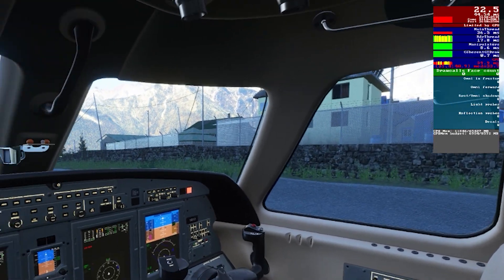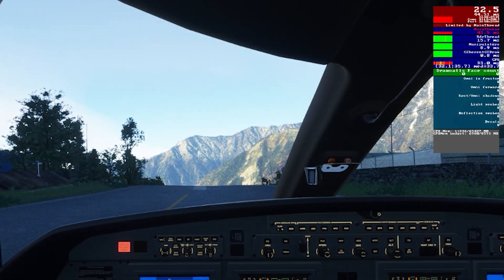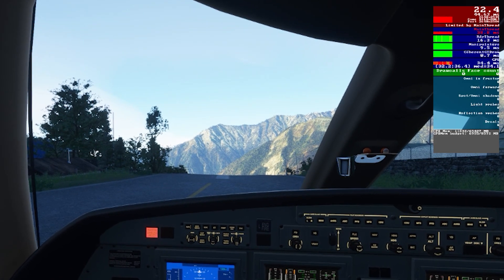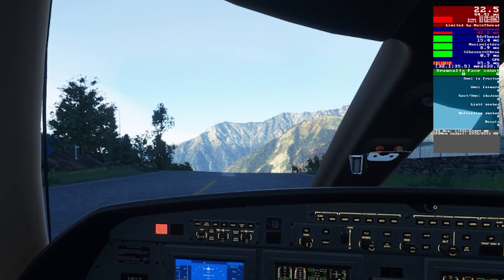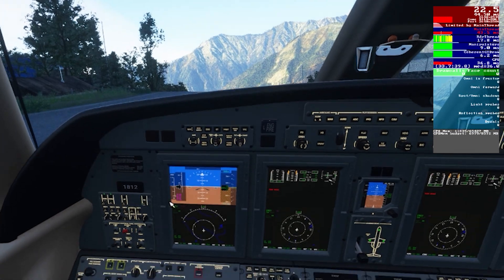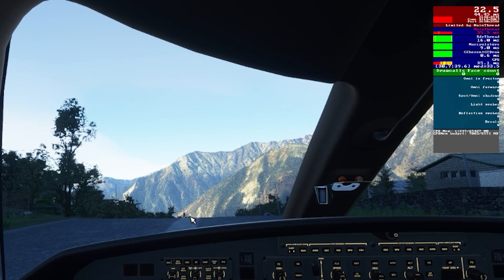Here we are sitting on the runway at Lukla Airport in Nepal. Some of you may be surprised to see me in a Citation CJ4 — I probably shouldn't be taking off from this airport in this jet, but we'll go for it anyway. The intention of this video is just to give a short demonstration of how the new driver is performing in VR.